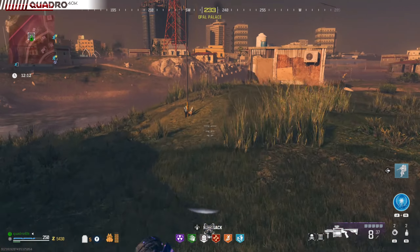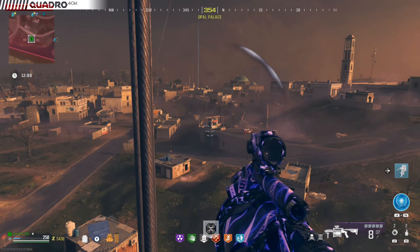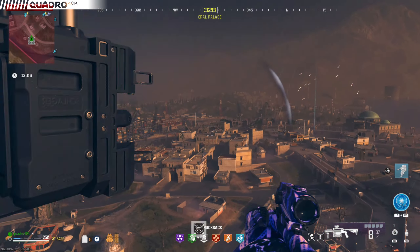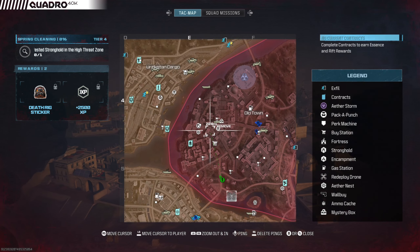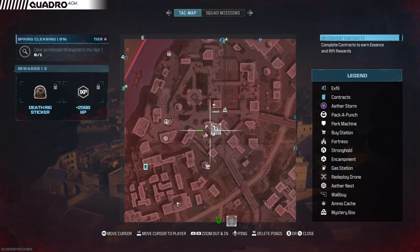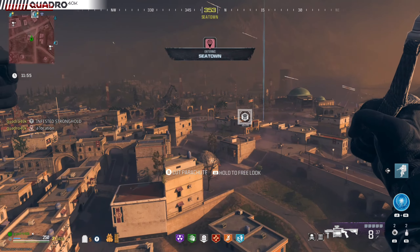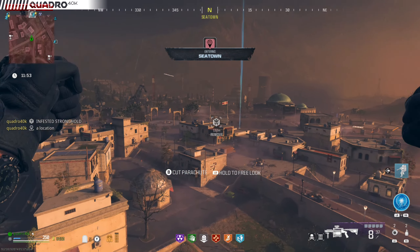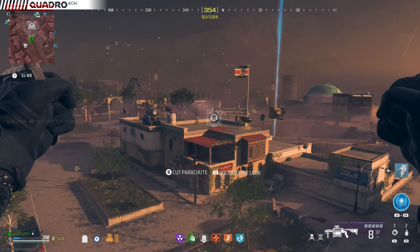If you are not that lucky, don't worry — it's all fine. Make your way to the stronghold located at the bottom of the E4 and F4 quadrants. As far as I can tell, this one is always there. Use a car or parachute, whatever is available to you. Just make sure not to bring an aggroed Mega Abomination with you. If one starts following you, drive away, take a large detour to lose it, and come back.